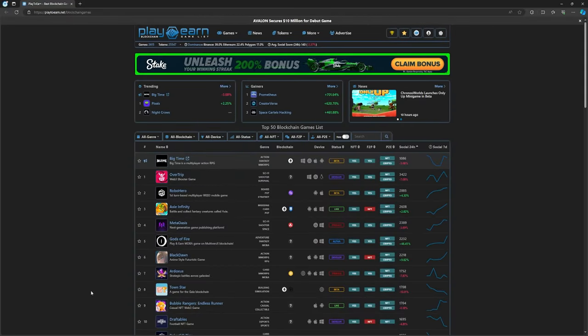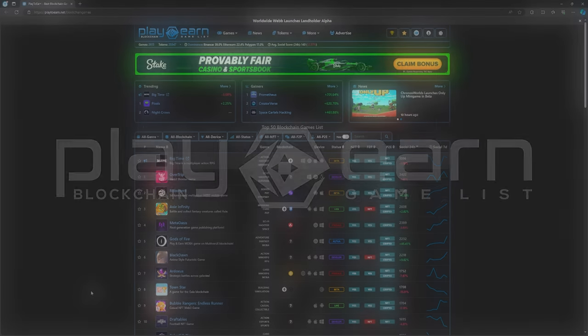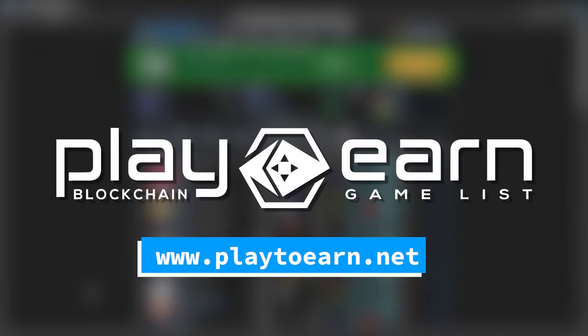And that's a wrap for today's list of games. If you are looking for play-to-earn games on Wax that you can play right now, I hope this video helped. For even more info on everything about blockchain games, check out our website at playtoearn.net, where we have the largest database of games with all the info you need. That's it for today — see you in the next video.